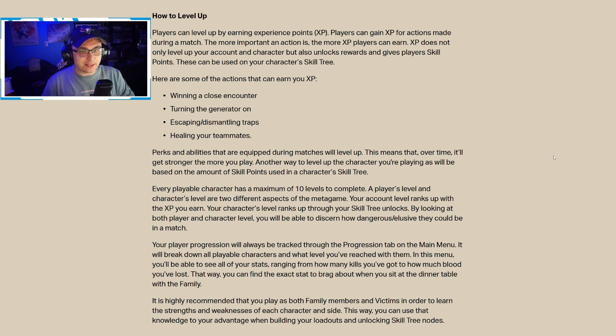This is similar to blood points in Dead by Daylight — just because you play Nick Cage doesn't mean you can't level up Leon. Actions that can earn you XP include winning a close encounter, turning the generator on, escaping, dismantling traps, and healing teammates. Perks and abilities equipped during matches will level up over time, getting stronger the more you play. Another way to level up is through skill points spent in a character's skill tree. Every playable character has a maximum of 10 levels.